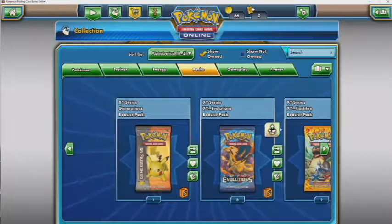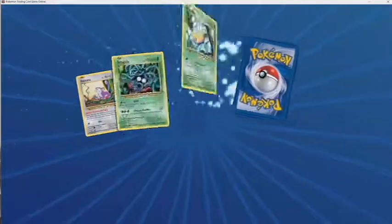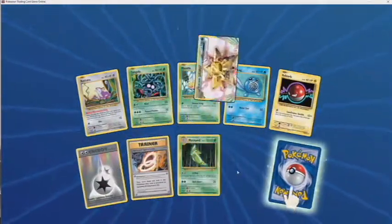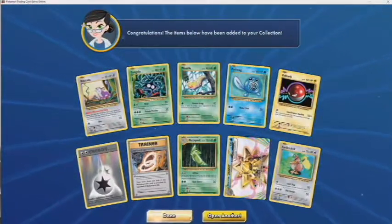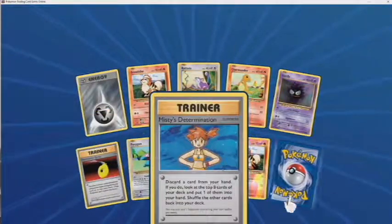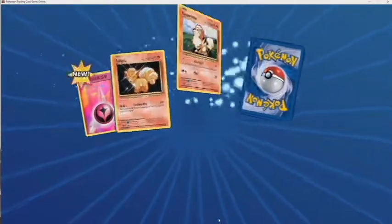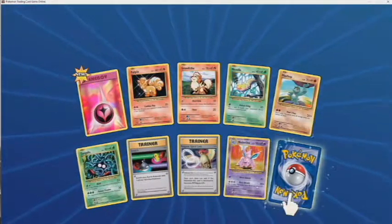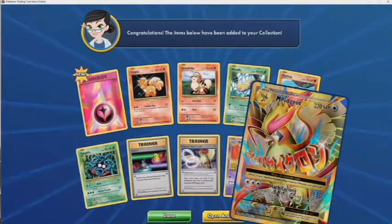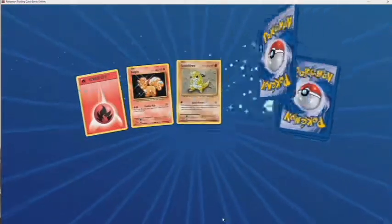On to Evolutions — we got a BREAK card. Whenever you see three cards that you have to flip over, that means you're guaranteed a secret rare. Hopefully I get one so I can show you guys. I have gotten a secret rare BREAK card and an ultra rare before — even though the ultra rare was slow bro, it's still cool to get. The BREAK card was the Nidoking BREAK, which isn't the best. Oh — a Mega Pidgeot EX full art! This is an awesome card — I've pulled this card maybe three to four times in real life.